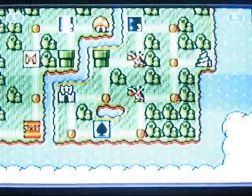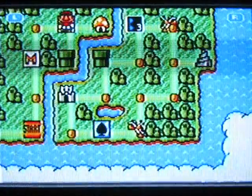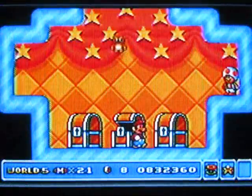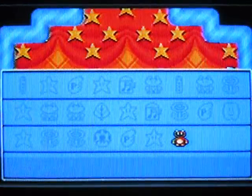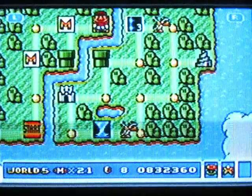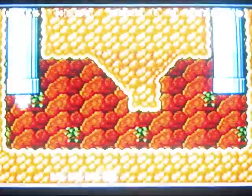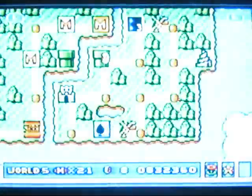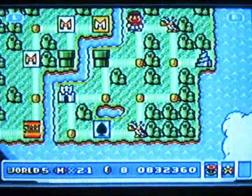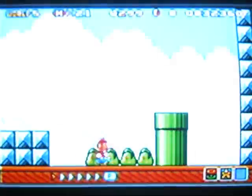That wasn't hard at all. Mushroom house — hopefully a good gift. I'm gonna choose the middle one this time. Oh, a Tanooki suit! I'm gonna save it for later, but I will need a Tanooki suit or at least a raccoon suit — they have a puzzle in two of these levels that really got me as a kid, but I remember it because of how badly it stumped me.